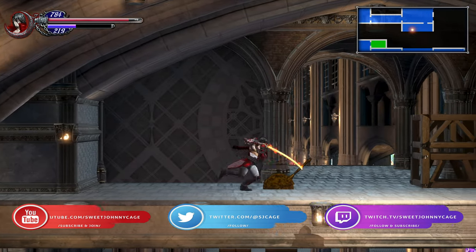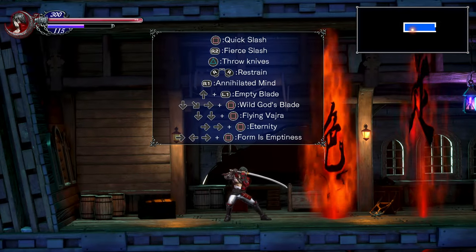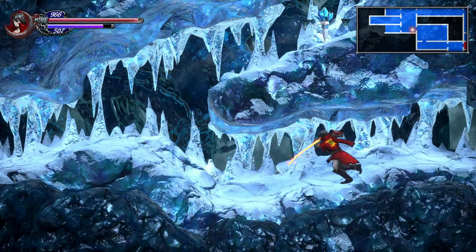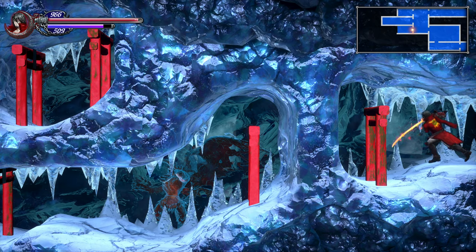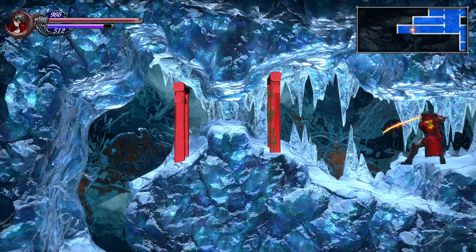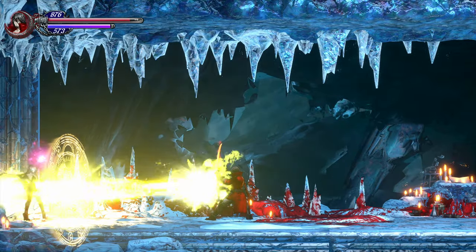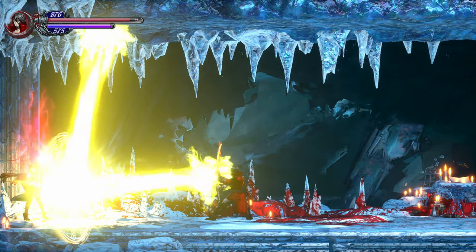This showcase is going to be broken down into several parts. First, I'll show you an in-depth look at all of Zangetsu's abilities to prepare you for your adventure. Next, I'll give you an overview of what is possible for Zangetsu compared to Miriam, as there are plenty of changes to keep up with. Finally, I'll wrap up with some strategies for the harder sections of the game, as playing Zangetsu is quite different from Miriam.